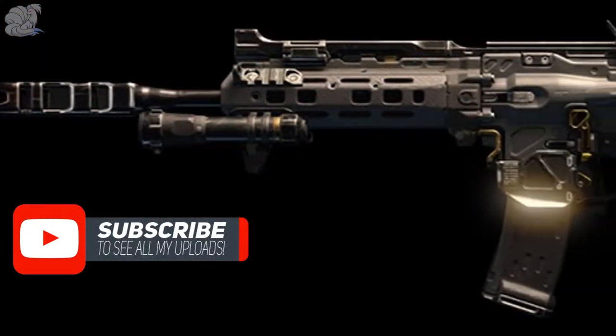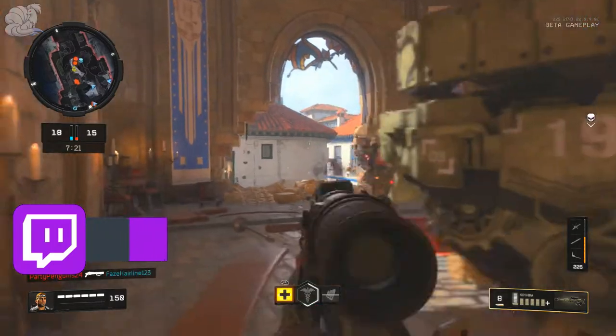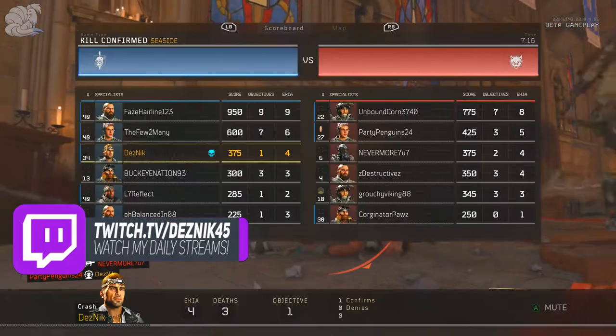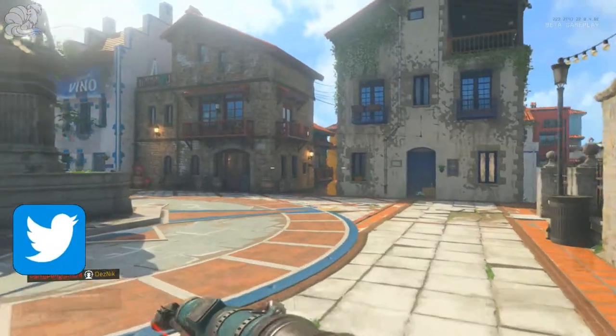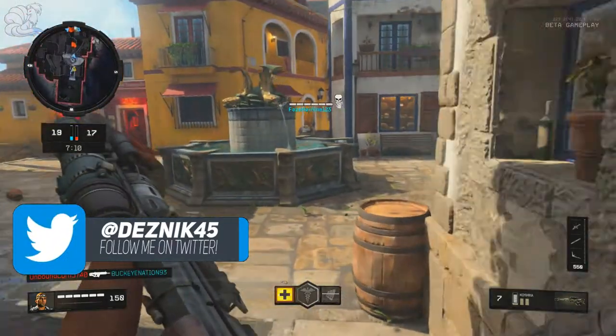But there was another assault rifle that was pretty good, and that was the Vapor XKG, which really competed with the Maddox. If you put rapid fire on the Vapor, you can basically dominate because the Vapor had such a high damage rate that you basically didn't have a chance to shoot someone. And for SMGs, a lot of people loved the Spitfire and the Cordite.